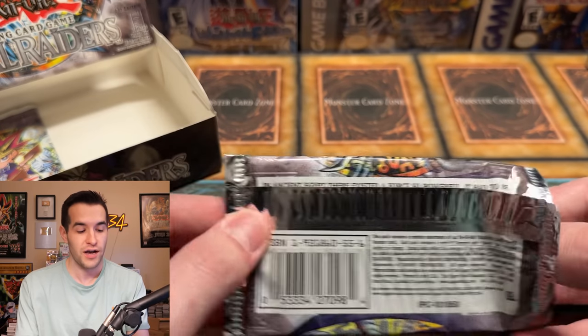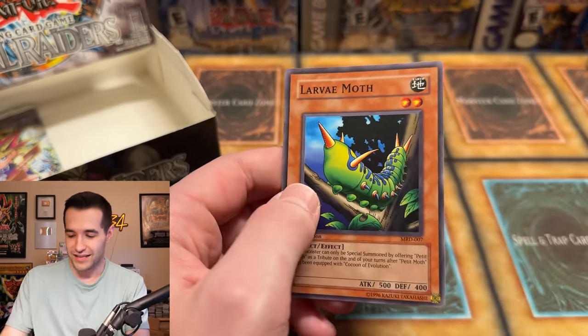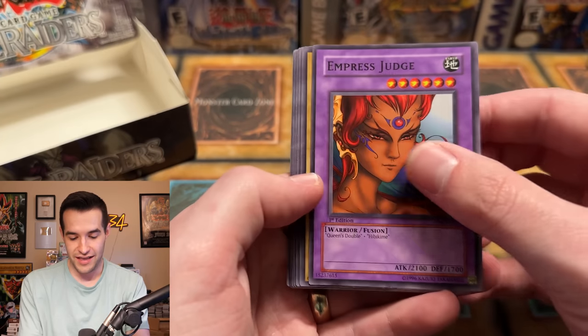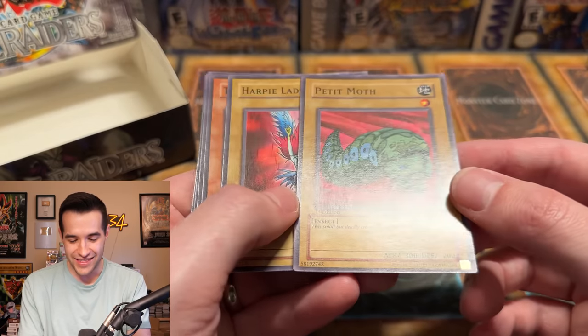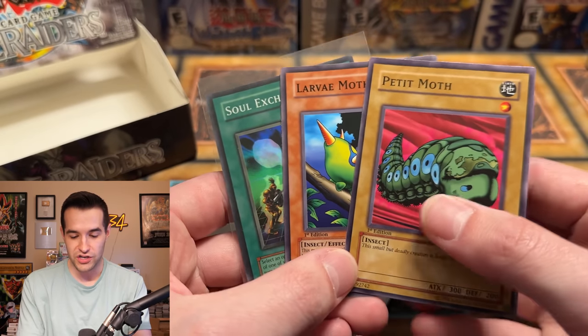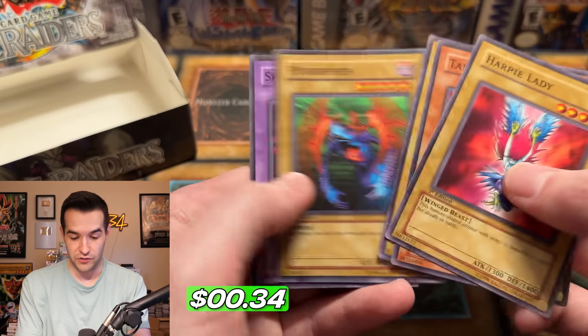One of my favorite videos that Pokerev has done is when he got scammed at one point and ended up grading his commons and making his money back. There we go — Cousin Moth, like a little F-you to the scammer. You love to see that when that happens. Eventually maybe some of the cards they put back in there can become valuable. Saggi the Dark Clown. The last pack — the Pecanio Moth! You don't make this up guys. This is the perfect resealed box — first edition Petite Moth, Larva Moth, Soul Exchange, and Harpy Lady is actually a crazy common as well. That is hilarious.